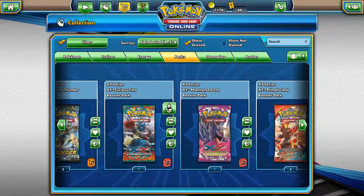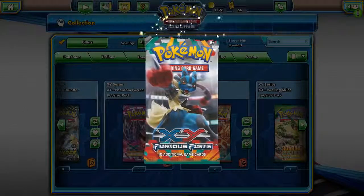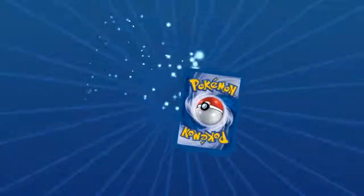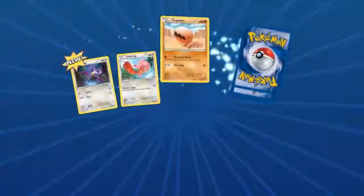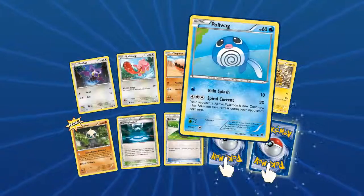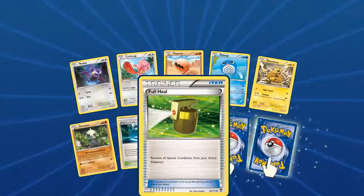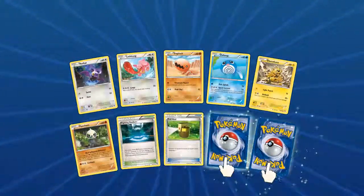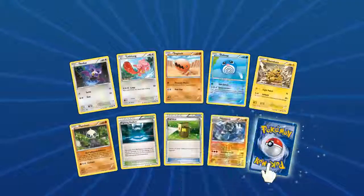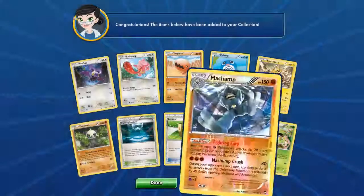We have X and Y Furious Fists — big Lucario on the pack art. We have a new Noibat, Lickitung, Trapinch, Poliwag, Electabuzz, Pancham, Fighting Stadium, Full Heal. We got a Foil Machamp and a Vileplume with Wafting Scent — this is a real pain in the butt ability but I like it. Cool Vileplume.